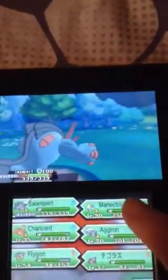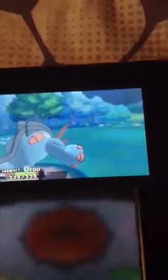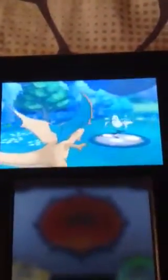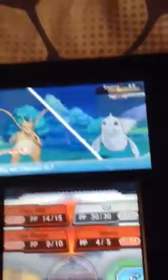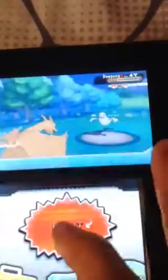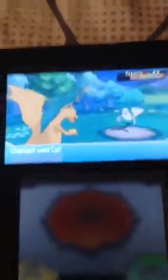And now I'm gonna switch it up to Charizard again. And he's gonna change it to Dugong. Now I'm gonna use Fire Pledge. Now I'm gonna use Cut. Or not. Now I'm gonna use Cut once more. And Dugong fainted.